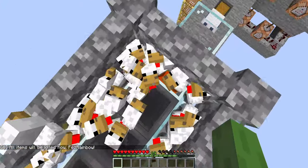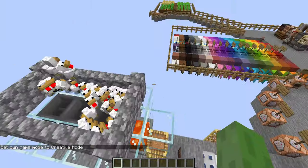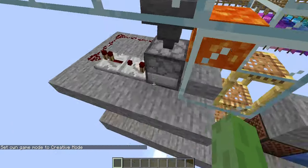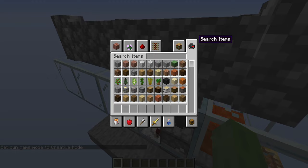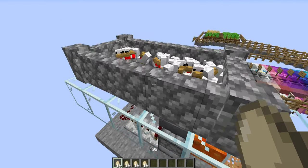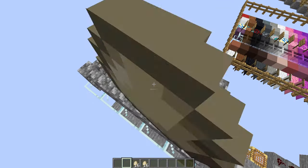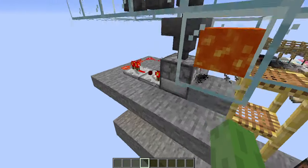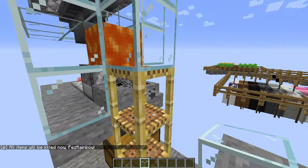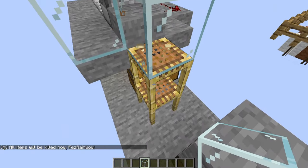Once these guys grow into adults, you're gonna probably want to find a way out of there. Once these guys grow into adults, they'll lay their eggs on their own. I've just got myself a bunch of eggs, so this is kind of speeding up the process. You're gonna need way more glass than I expected — I don't even know how much this is.